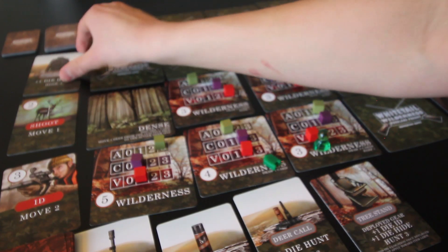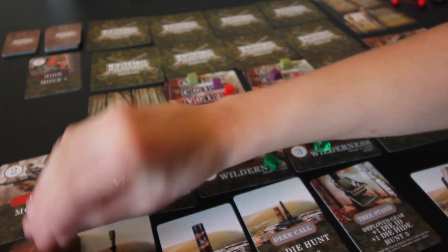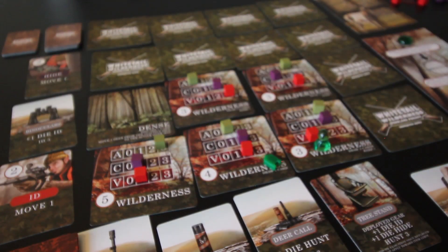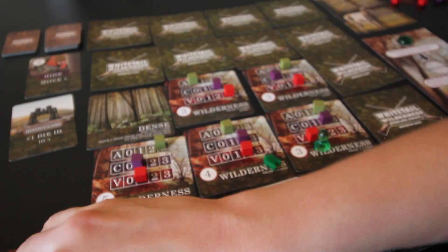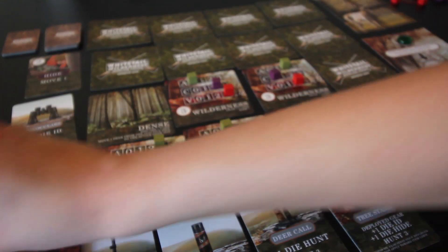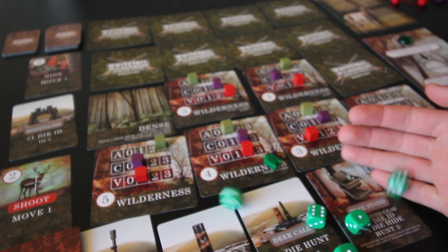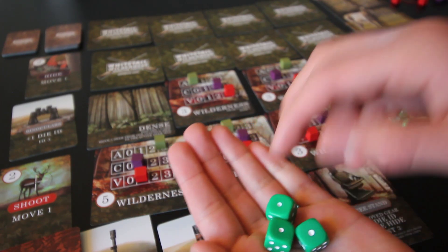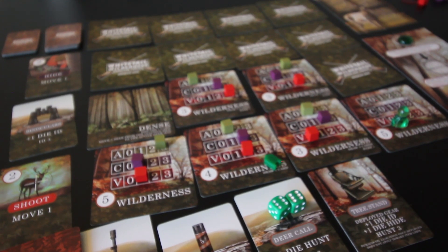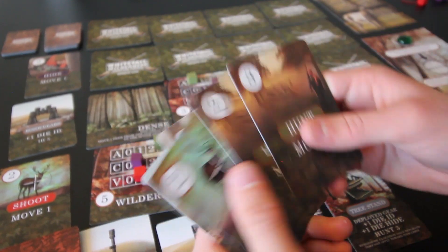Now with no cards in hand, let's stock up — drawing six cards: scent blocking clothes, an ID card, a shoot card, two hunt cards, and another ID card. I move to a new wilderness with five dice. Rolling: two zeros and two threes. This means we'll be great at two things and terrible at one. I'll go with zero activity, and three for both vantage and cover.